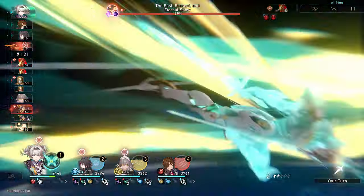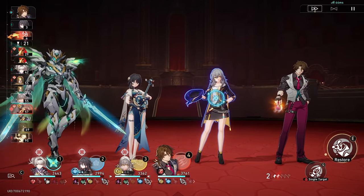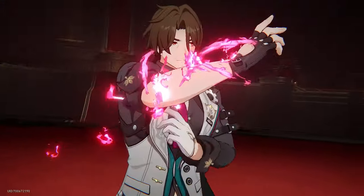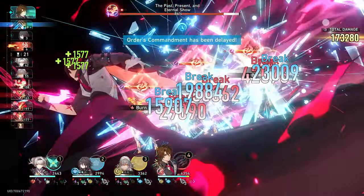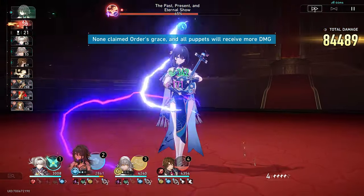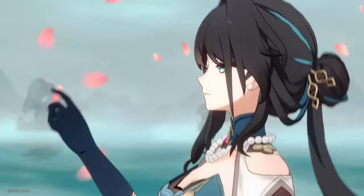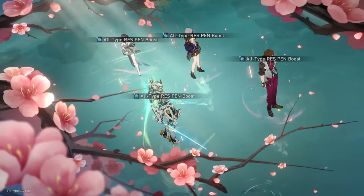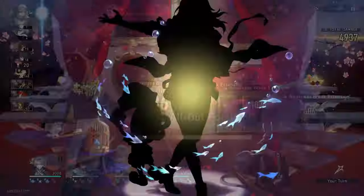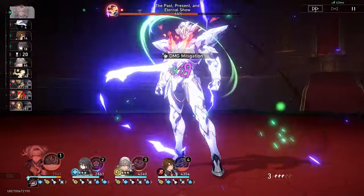Oh, here we go. Okay, that didn't do much damage — don't worry, it's gonna do much damage soon. Galagher, you already know. The Wolverine claw is back out. We're coming through for the home stretch. Her ult is about to end if you're looking at the turns left, but don't even worry about that. Because Ruan Mei said: I got you — here's some damage, here's some break, and penetration. Trailblazer buffs us back up because we're ready to annihilate this.